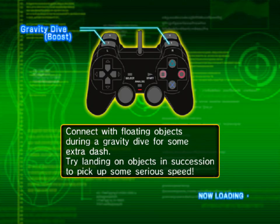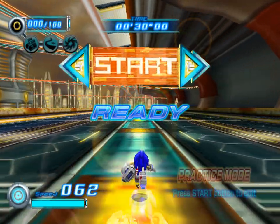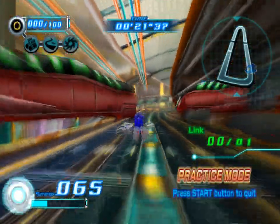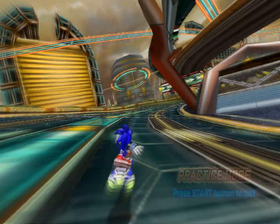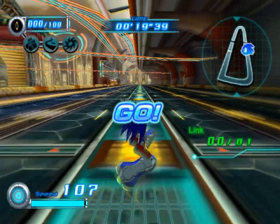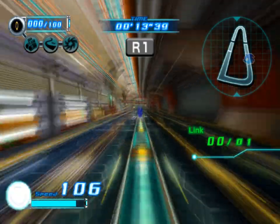Okay, connect with floating objects during a gravity dodge. I did that yesterday with train pieces. So the way it works is we're in practice mode. I'm gonna press R1, and then I'm supposed to, like, smash into that, and that makes me go faster — which doesn't make a whole lot of sense to me! Okay, so you want to collide with things? Yeah, that is, like, not the most obvious concept, honestly. I'm supposed to do that. Kind of forgot.